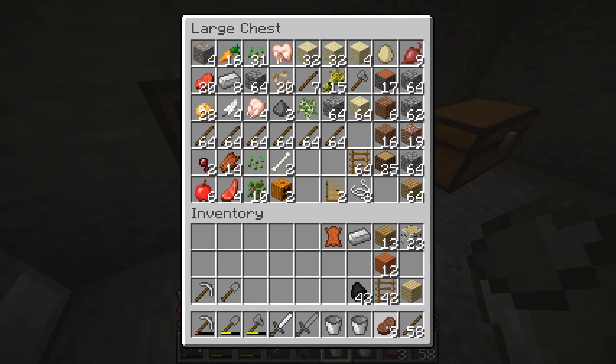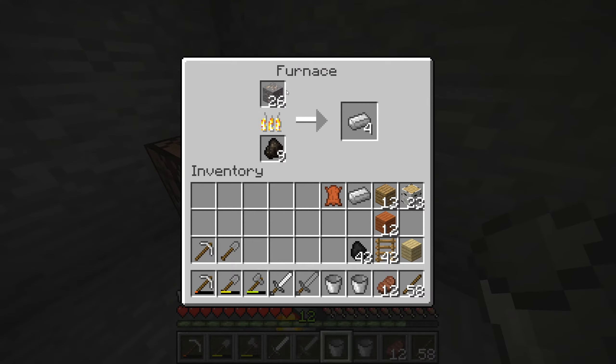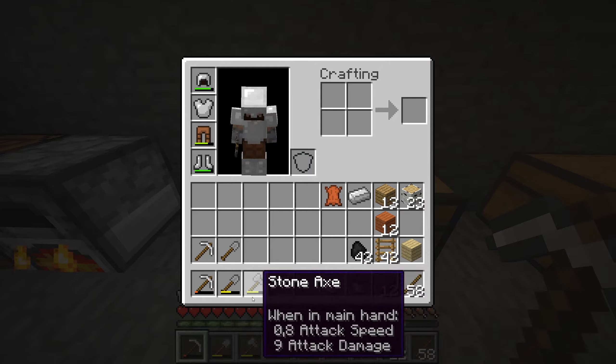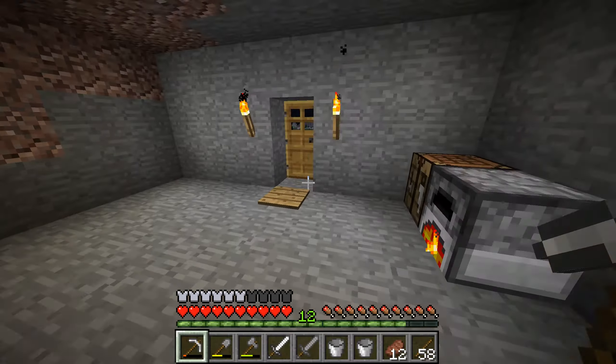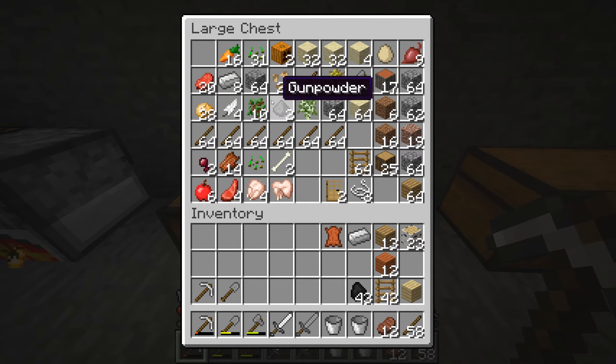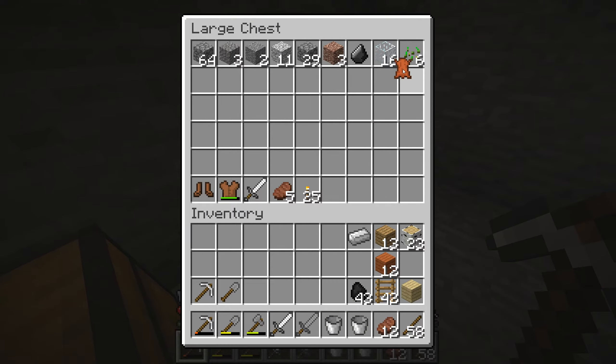That's going to be part two of my emergency kit. I should make a second sword - spare sword as part of the emergency kit. My emergency kit is for when I inevitably die horribly. It's gonna have some food, some torches, and some weapons to try and get my stuff back. Let's put down the sticks here. We've got some raw mutton and some raw chicken, as well as some raw rabbit.